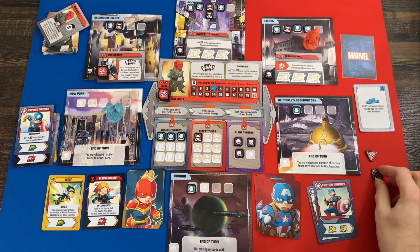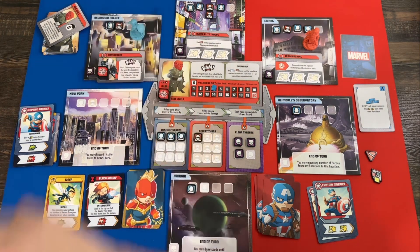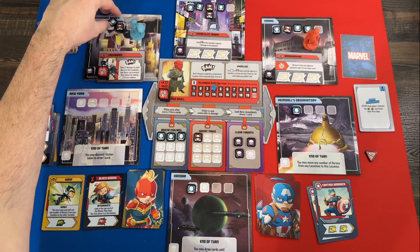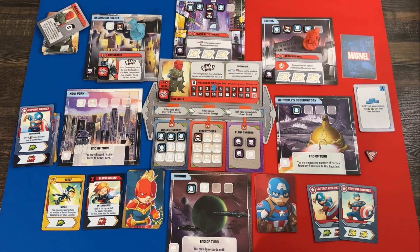The display refreshes with some new options. I have Wasp's Wings — 'you may move yourself and any number of heroes from your location to any other location' — that's exactly the kind of movement I was looking for. But before my next turn I want to use my shield: it lets me do damage to an enemy in an adjacent location. I throw the shield at Bob, Agent of Hydra, knocking him out and clearing that threat. We've now cleared three of the four threats we need.